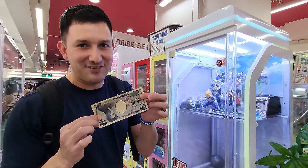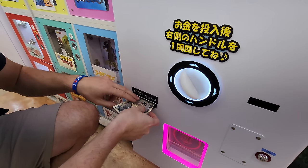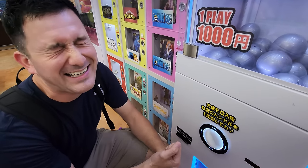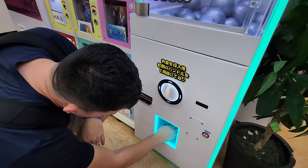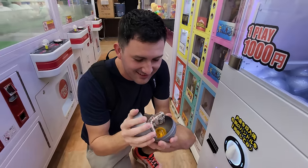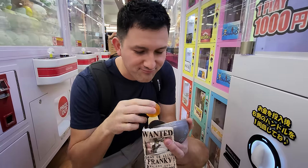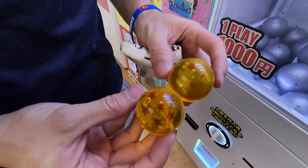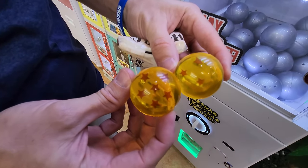Now it's my turn — seven dollars, let's go. I hope I get better than what Crystal got. The machine doesn't want it. Maybe that's a sign. Here we go. Please be a key. No, not the same thing. You've got to be kidding — I got something different. This is the worst one ever. I was very upset. Seven bucks for this. At least there's a silver lining — we got two different Dragon Balls! We only need to collect five more and we can make a wish.